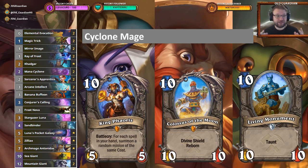First of all, there is Cyclone Mage, and well, Cyclone Mage does Cyclone Mage things. The biggest change to Cyclone Mage in this expansion is that the Conjurer's Calling pool for Sea Giant has changed a lot — there are three new cards for that pool.